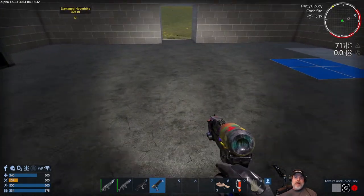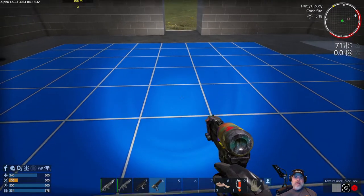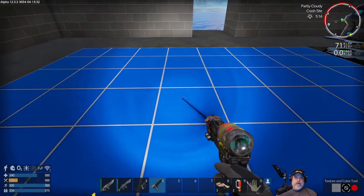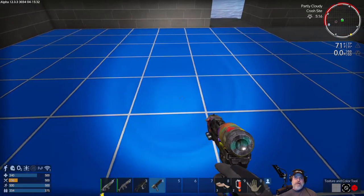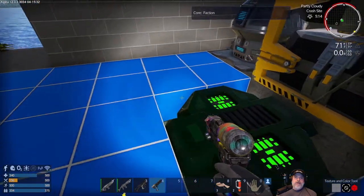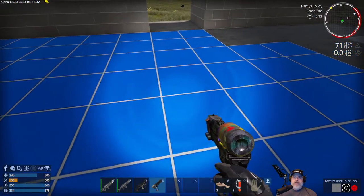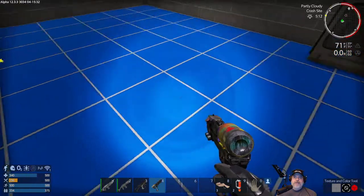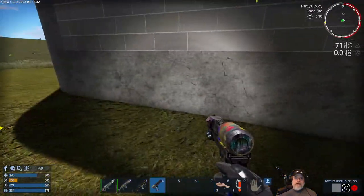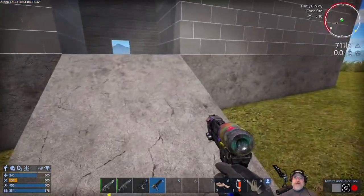We're going to get right in the center, choose our medium brush, and lay down our floor. You just kind of work it over, trying not to let it bleed over onto the walls. That worked out pretty good. Let's just make sure it's not bleeding outside — it doesn't look like it.